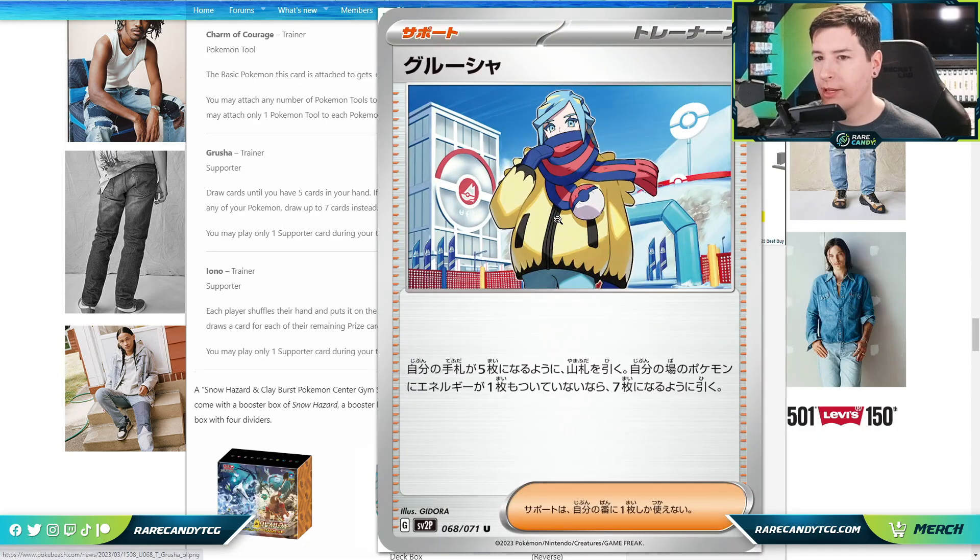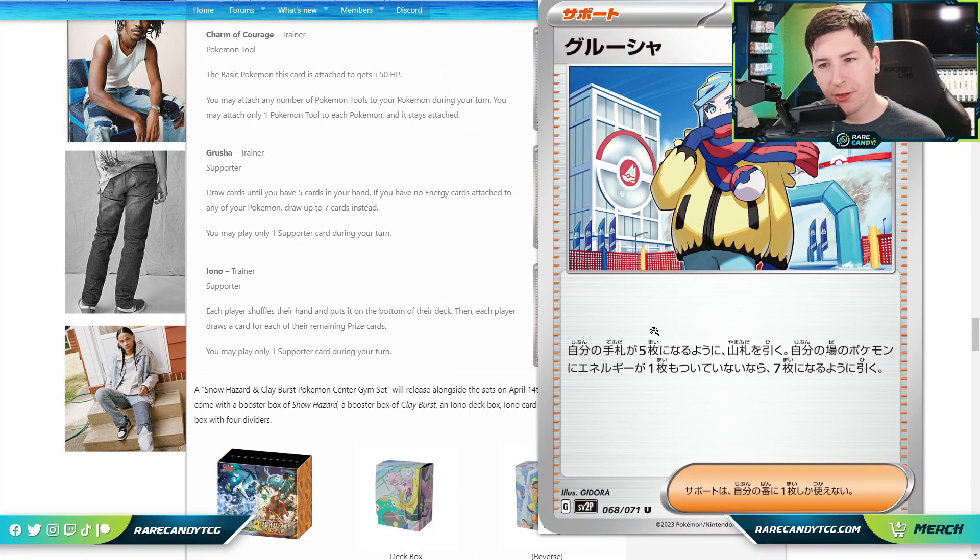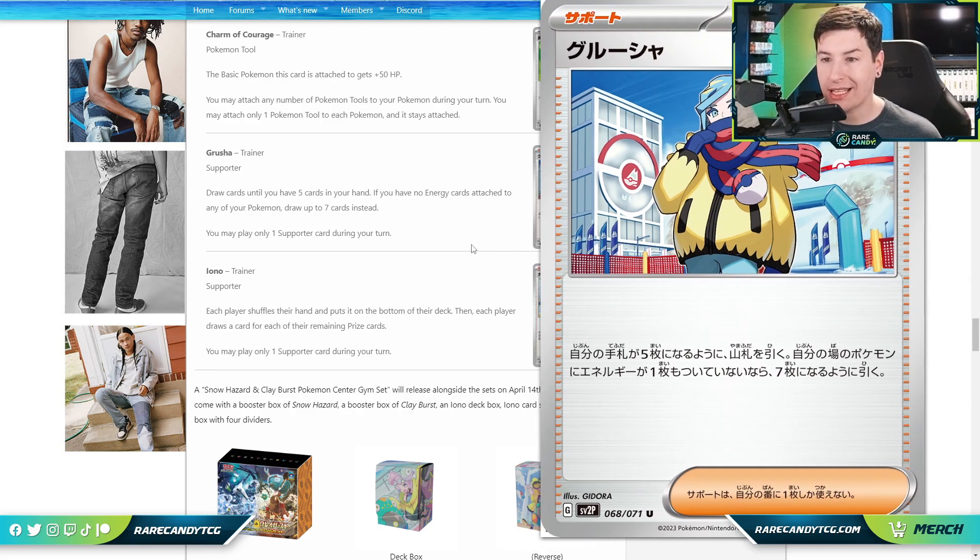Next we have Grusha, a supporter that says: draw until you have five cards, but if you have no Energy cards attached to any of your Pokémon, draw up to seven instead. A draw-up-to-seven effect is actually not too bad. I don't think this sees play in something like Koraidon EX, but in a deck like Chien-Pao EX where you're discarding all your Energy every attack, or Zard Arc toolbox where you only attach one Energy at a time, this could pop up in low counts in certain decks.